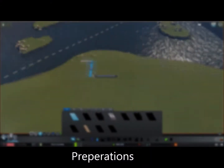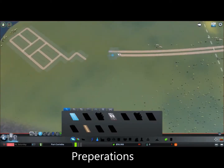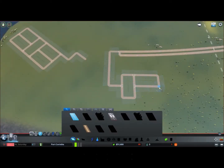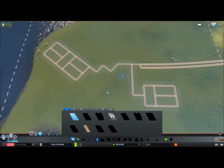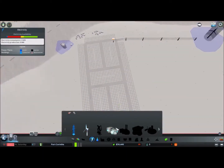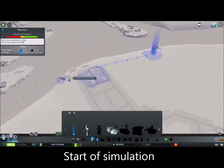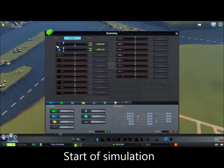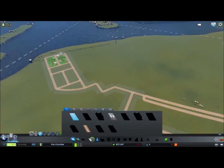Hi there and welcome to this video in Cities Skylines called Port Corinth. In this video I'll be showing how I built this city on this custom map I made all by myself. I start here with the preparations — connecting water and electricity and having a simple road layout.